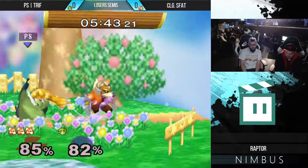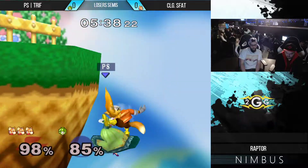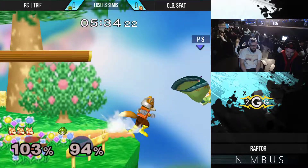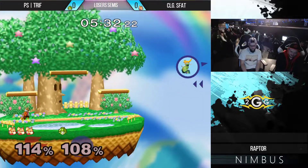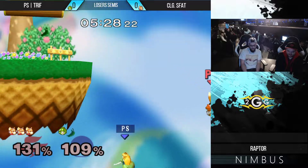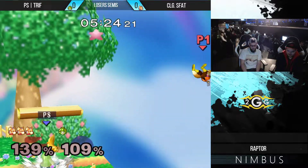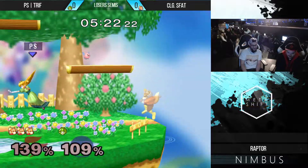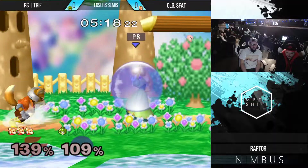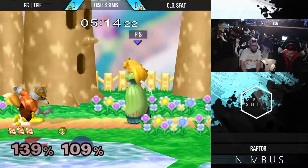He gets the grab, going to go for the down throw because it's too high. Wanted to find the up smash over that. I love the choice to not go for the float there so he can get down and catch s_fat back — really interesting switch up on the approach. Trife is able to hit away with the nair but then gets a little bit lower than he probably wanted and isn't able to follow up the edgeguard. S_fat punishes then catches the turnip, sort of nullifying its impact altogether.